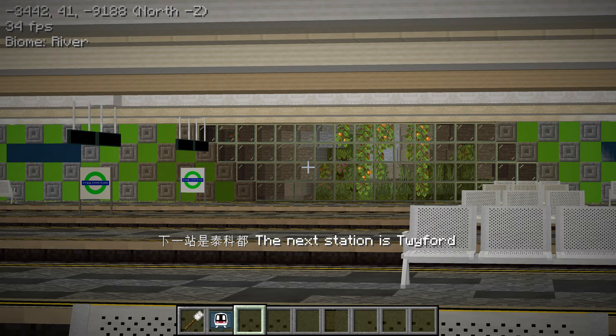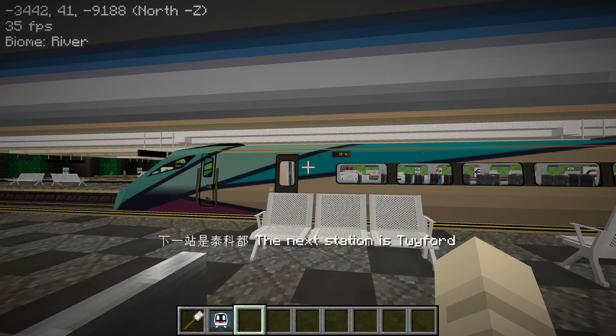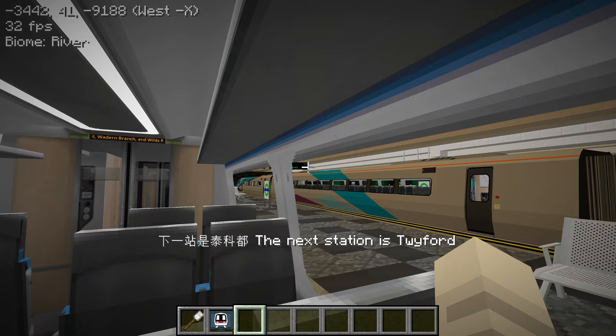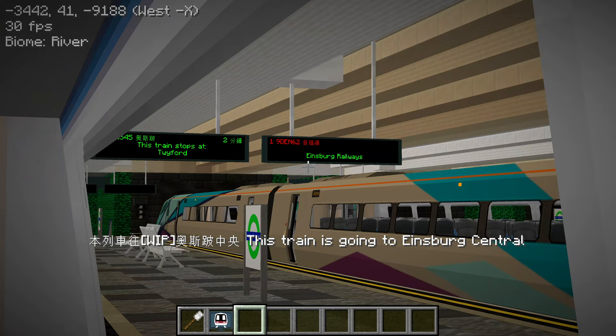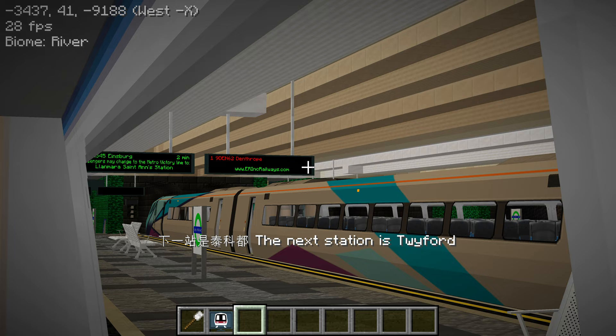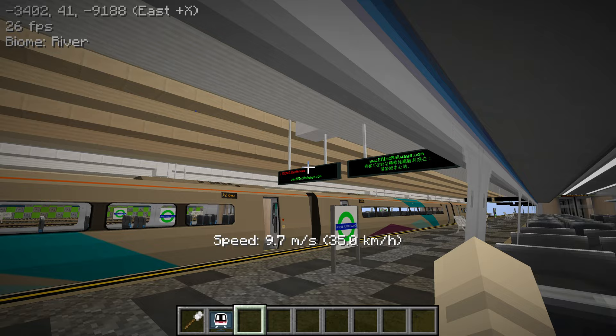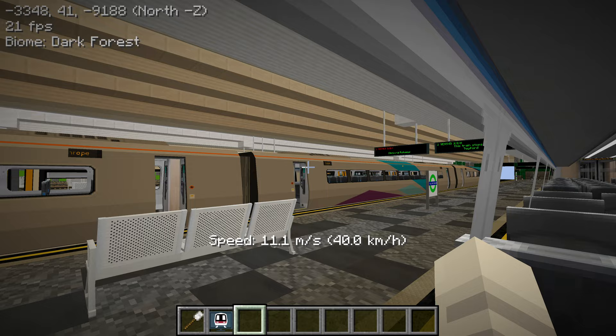Wow, there's a window on the side of the cave so that you can see inside. I do that with some of my designs — I think I had one in Jonathan's Resort and Lei Yu Moon where there's a window. What does that say? Einsberg Railways. Nice. These passenger information display systems match really well with railway signs because they come with the MTR station decoration mod.